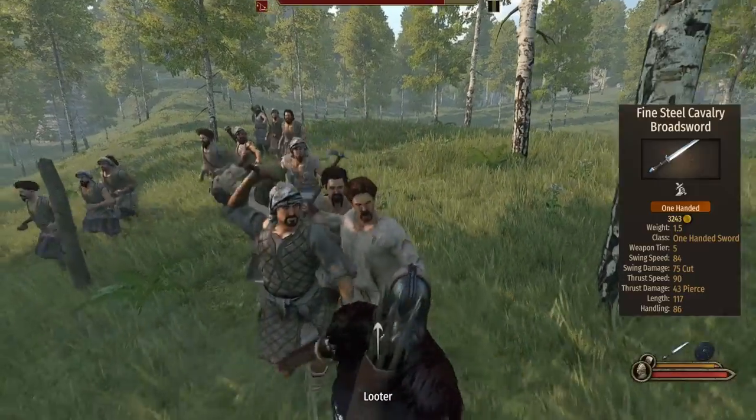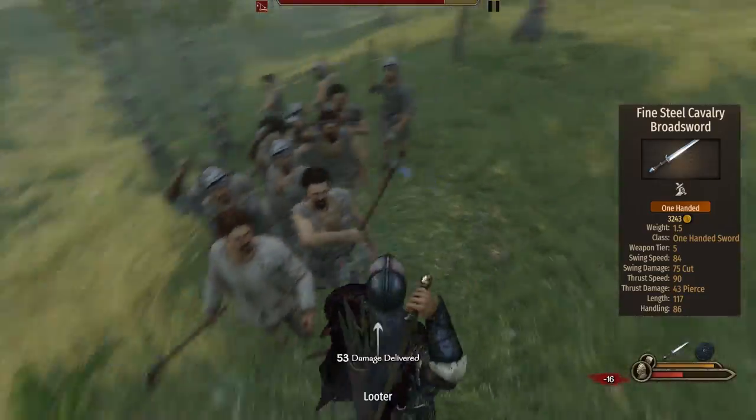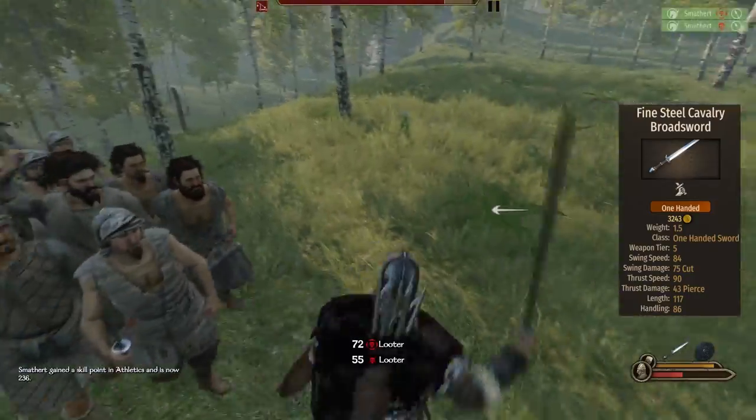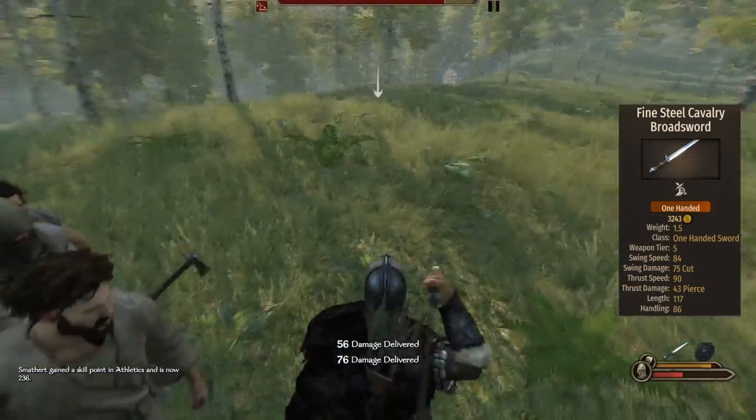The second sidearm is the fine cavalry broadsword. Not a very good weapon honestly — it's on the slow side for a swinger. The damage is nice, but if you can't swing fast enough, not really great. It's a bit on the long side for one-handed infantry units, but quite nice for cavalry.